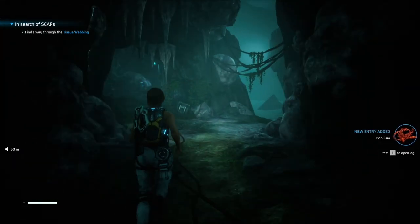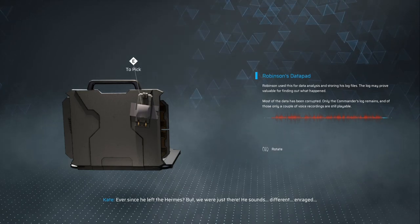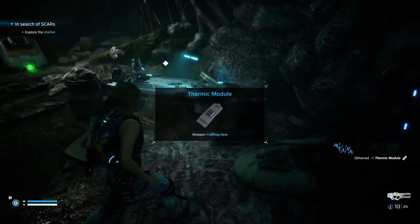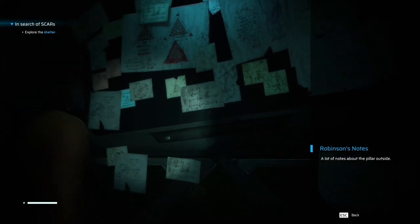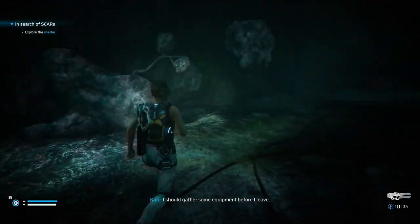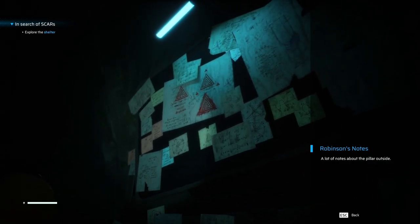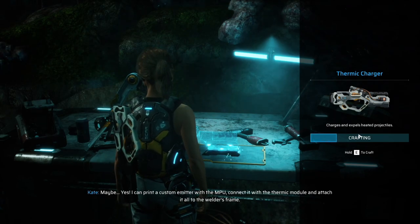I really like going around scanning all these things. It's from the Hermes — but ever since he left the Hermes... there's no way it was an hour ago. Thermic module — it's definitely going to be used for something. I should gather some equipment before I leave. Explore the shelter. Oh — if we put the module onto the gun, connect it with the thermic module and attach it all to the welder's frame.